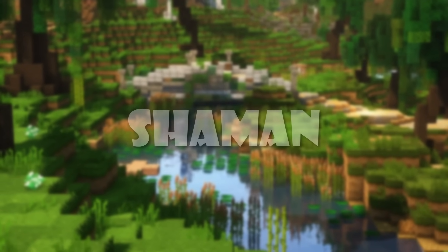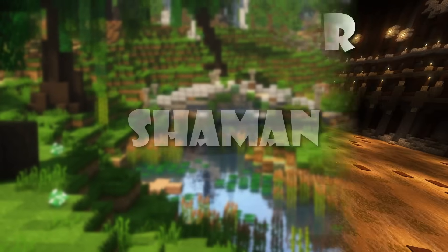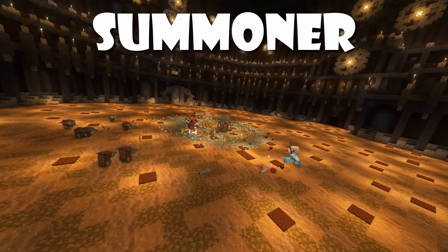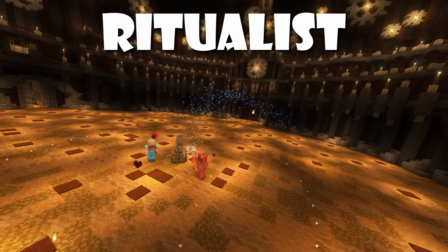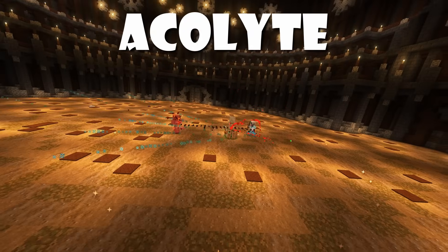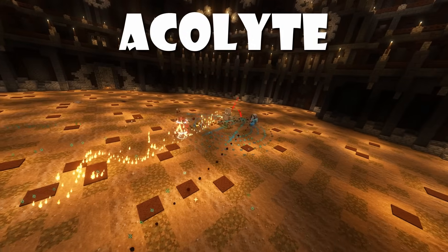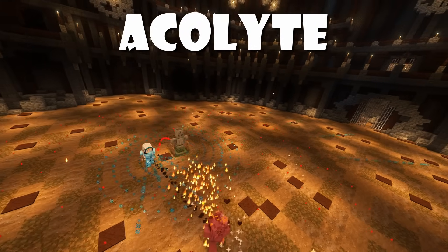And lastly, Acrobat uses movement and spells to dodge around its enemies whilst dealing damage. Finally, Shaman comes with the Summoner, Ritualist, and Acolyte archetypes. Summoner uses summons and several totems to deal lots of damage. Ritualist can switch between different masks for different boosts in power. And lastly, Acolyte risks its own health to boost both its damage and to support its allies.